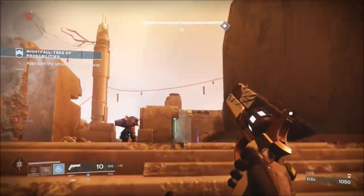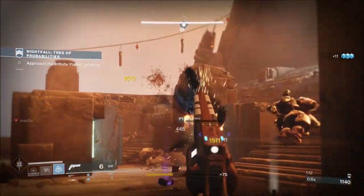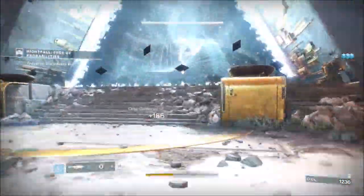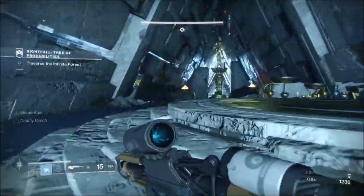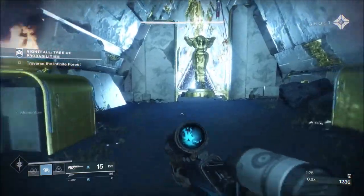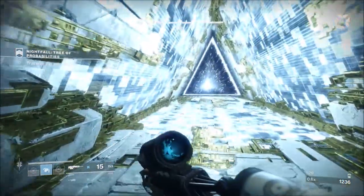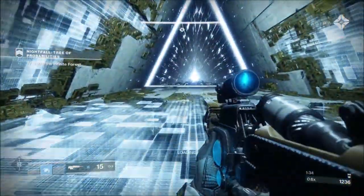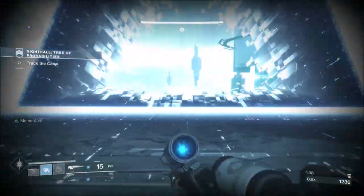There are still the two Cabal — take them out, door's open, and on you go. The setup for this is, by the time you get to the area at the end of the Infinite Forest where all the Cabal and sounds come out, you want to make sure you've got your super there, because we're just going to attack those adds straight away. For the whole run, you just want to make sure you get to the boss with all your rockets. You're going to need a grenade, dodge, dodge, reload, and your super.